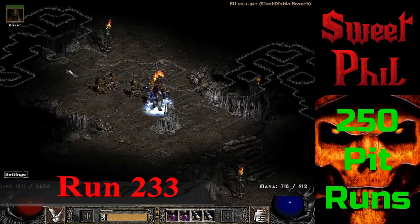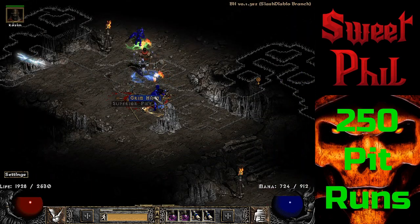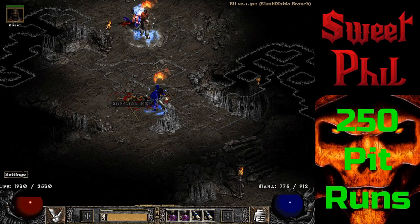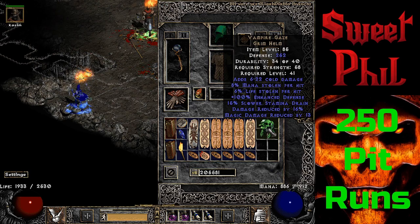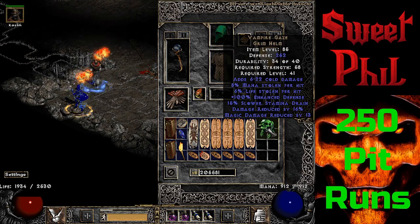A few runs later at run 233, I drop a unique Grim Helm — which everyone probably knows is the Vampire Gaze, noteworthy for its dual leech and damage reduction.